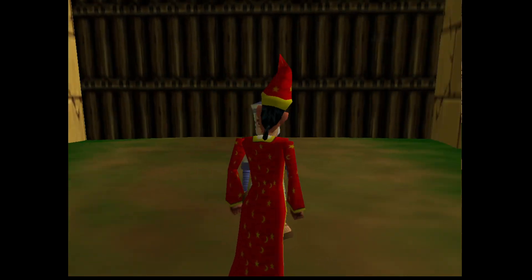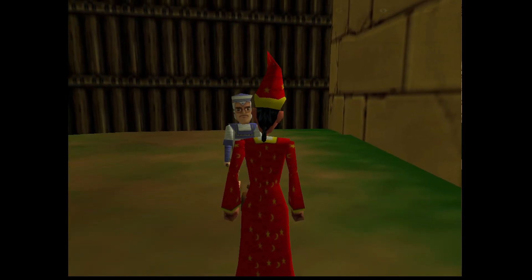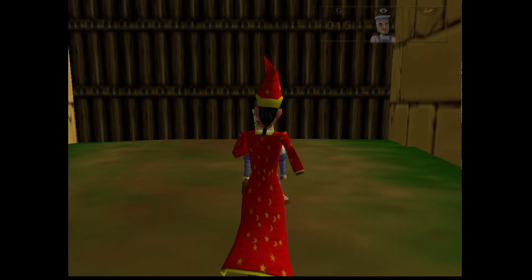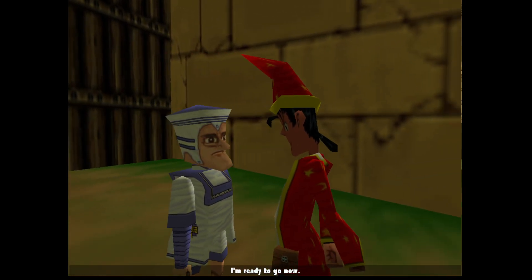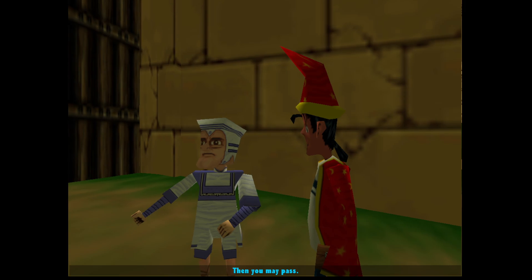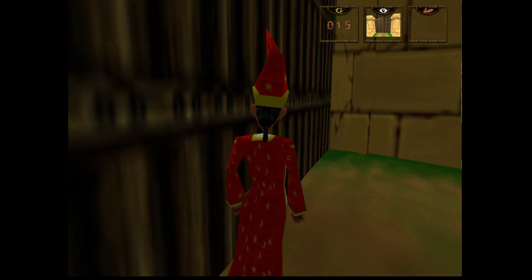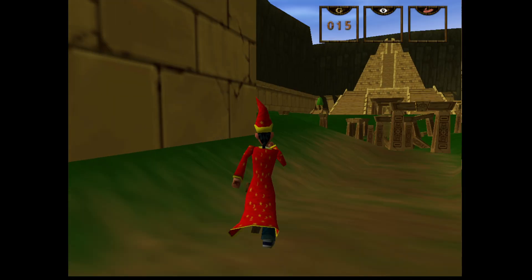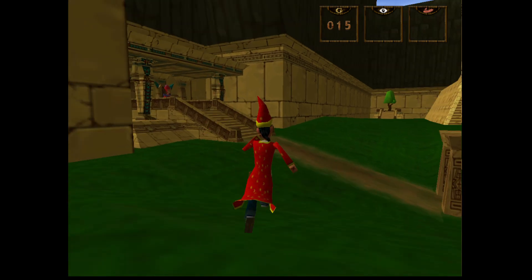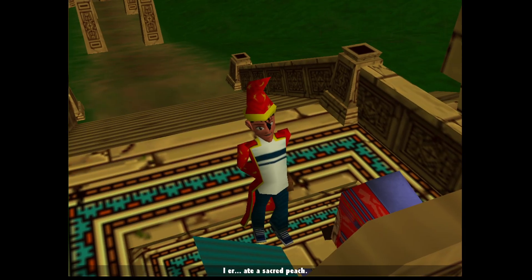Can we leave now that we're whole? Oh, there is somebody here — is he blocking us? 'Could you not block me please, I'm trying to get out.' Let's go back to have a look at him. 'I'm ready to go now.' 'Have you eaten the fruit of the sacred peach tree?' 'Yeah, we have — yep.' 'Then you may pass.' 'Thank you.' We can head out!